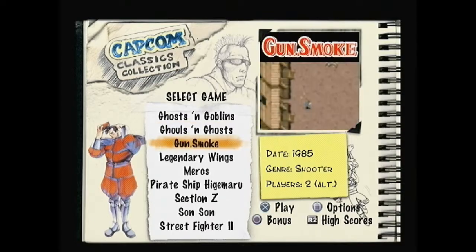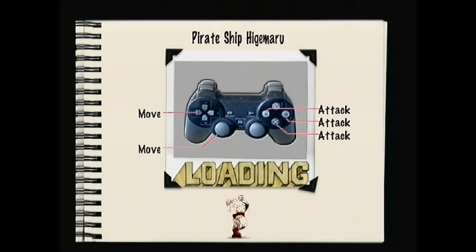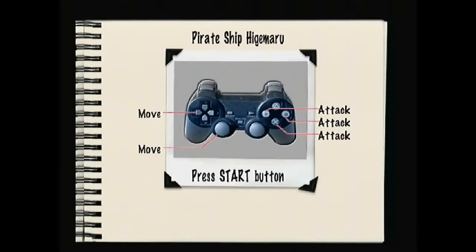Those are definitely much shorter games but more pleasant to play. 1942 is fun for a little while, and then it gets kind of repetitive and not so much fun anymore. So the next game we're doing today is Pirate Ship Higemaru Classic, another pioneer of Capcom video gaming. I believe this is the second or third video game Capcom ever released - I think it was the second one. This is from 1984 basically.